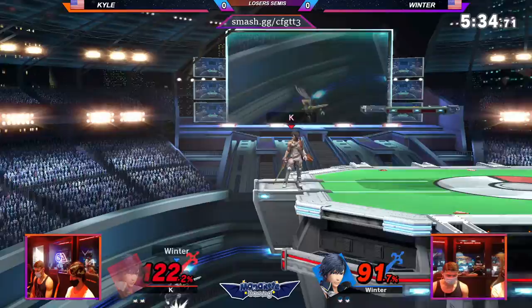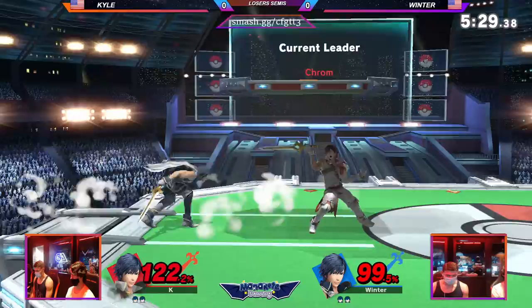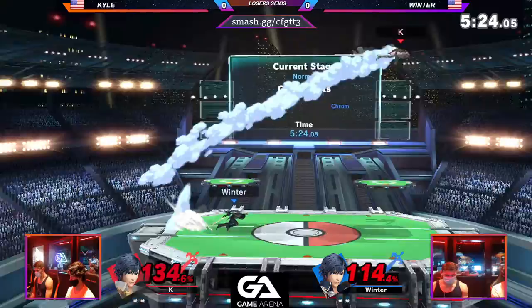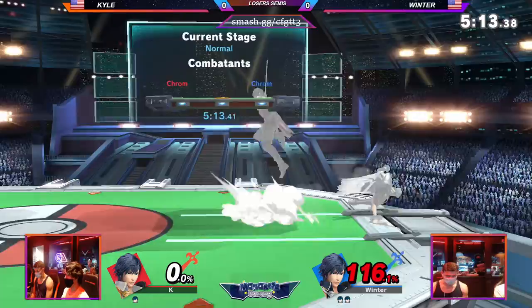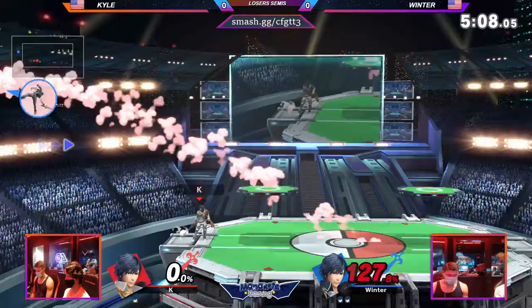Good retreating. Now Kyle's setting up for a good situation here, continuing his advantage state, has him stuck in the corner. Back into the ledge-trap, goes up with a double-jump nair, pushes them away so he has another chance as he wins the neutral. That was a good challenge — smartly challenges that at the top, because that's really the only chance you have to knock him out of it.